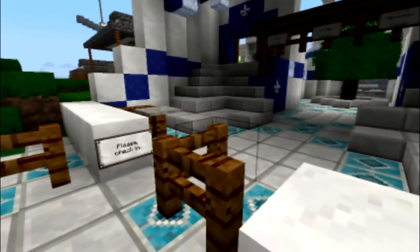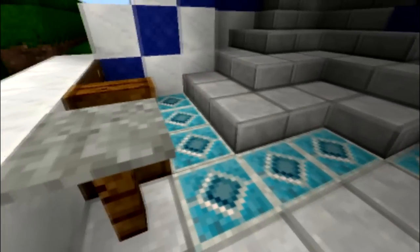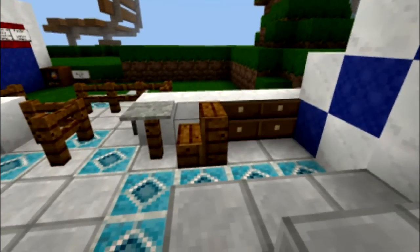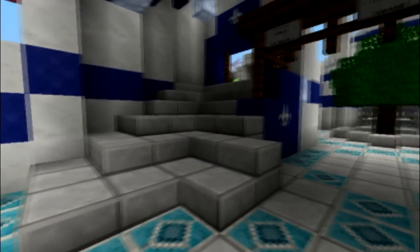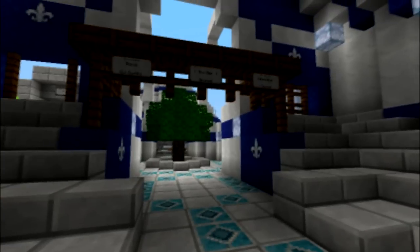So this guide is focused on more advanced builders and I'm doing the commentary off camera, so I'll have to make it very quick as the video flows. You can see we are now in the entrance of this house. You can see the seat post for the bodyguard — it's a pressure plate on a fence.